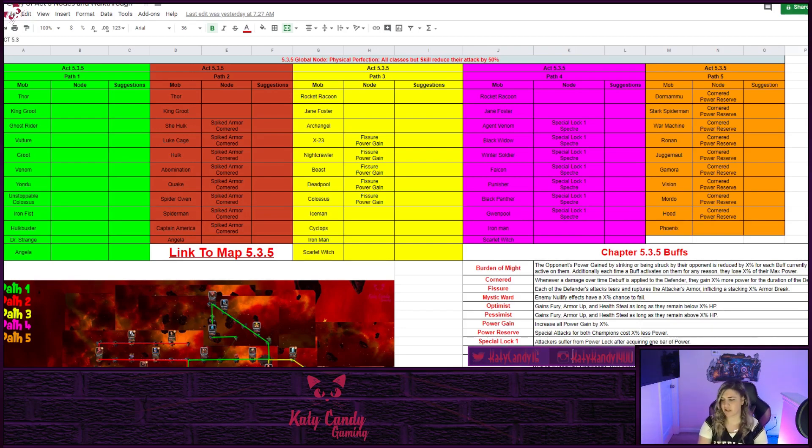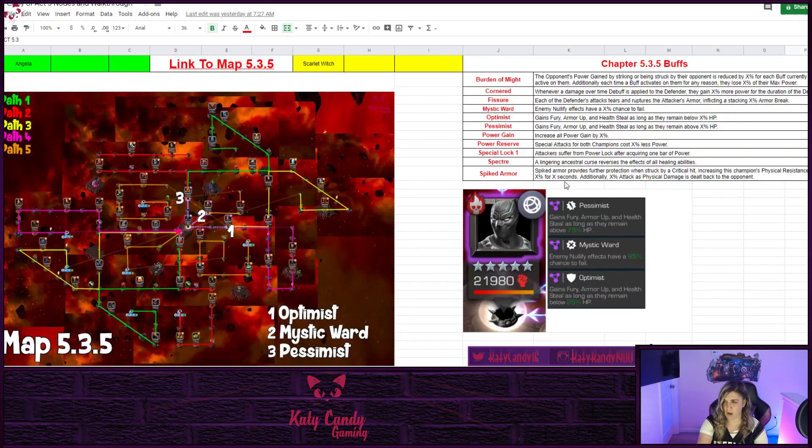What I'm doing with this series is going through the paths, covering the mobs, the nodes, and which champs relevant to 2019 will work in Act 5. First I want to go over this spreadsheet — it's an active spreadsheet so I can make adjustments as we go. I have the paths labeled and divvied up for 5.3.5, with all the mobs you'll face, their nodes, and descriptions. There's also a map you can download to scout out your paths.